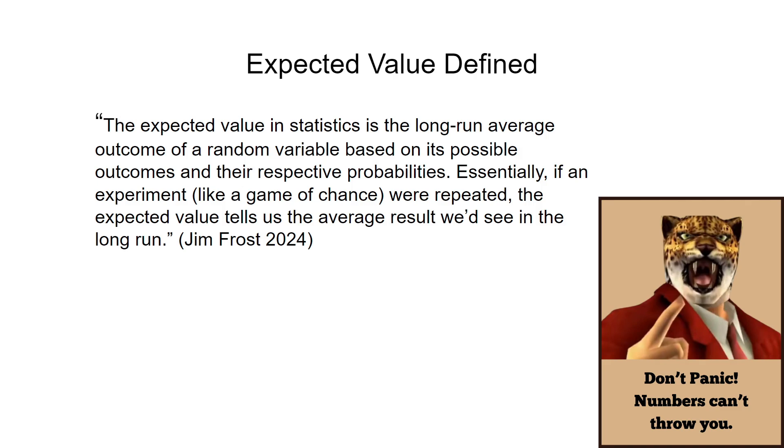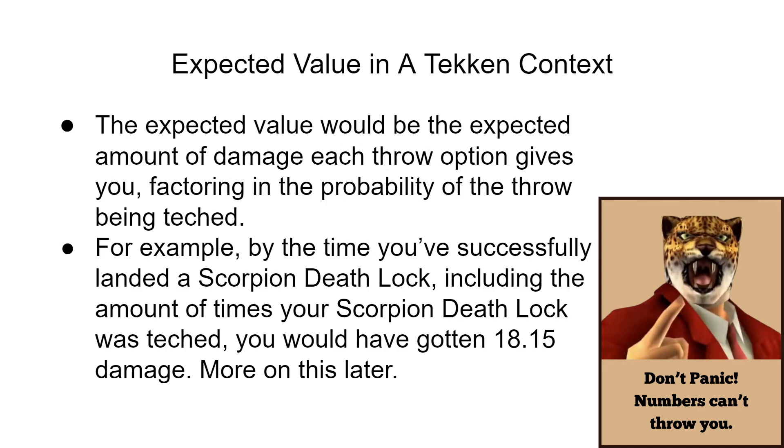Let's say we're playing a game that has a slot machine, and if we win we get $5, and if we lose we lose $3. The expected value would tell us how much money we can expect to gain over using that slot machine a certain number of times. The expected value in a Tekken context works perfectly for chain throws — it would be the expected amount of damage each throw option gives you, factoring in the probability of the throw being teched. For example, by the time you successfully land a Scorpion Deathlock, including the times it was teched, you should have gotten 18.15 damage on average.